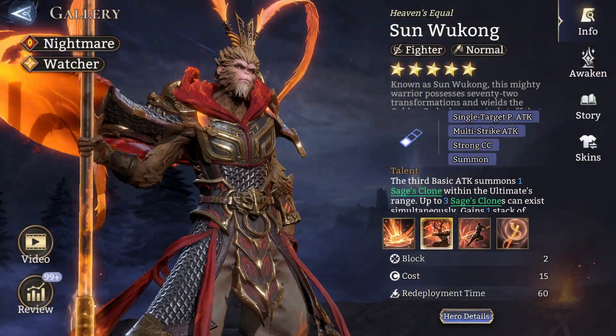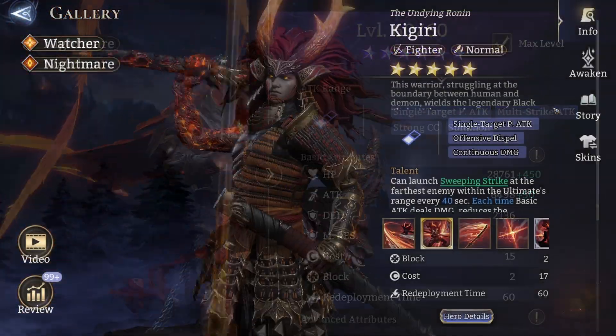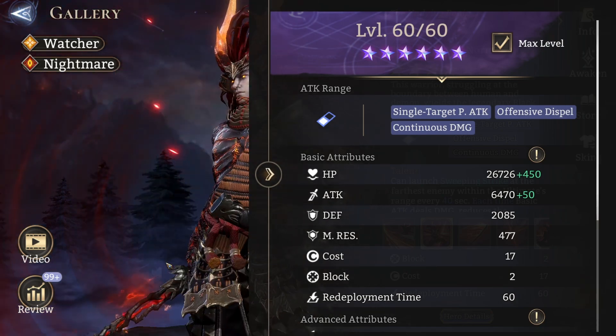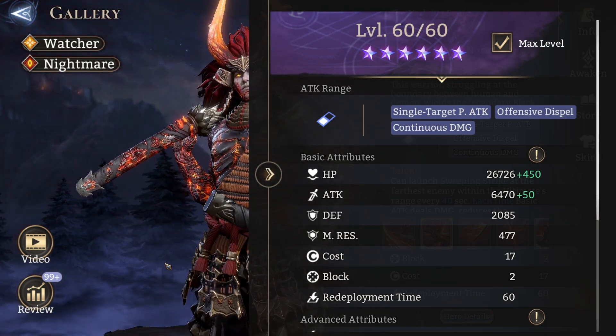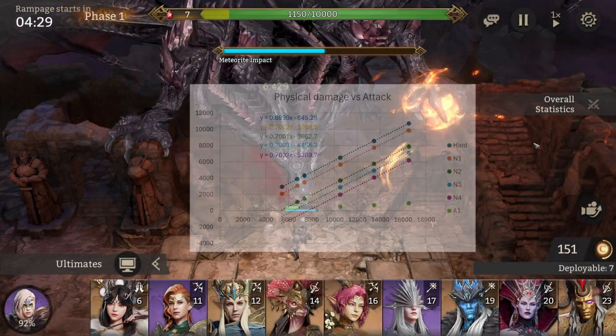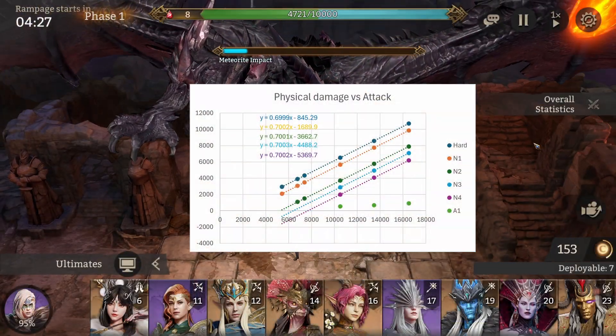If you have heroes like Sun Wukong or Kigiri, it would be nice if you can do some more testing and confirm that this damage formula for Abyss 1 is correct. Or share the correct one with everyone in the comments if mine is too far off.